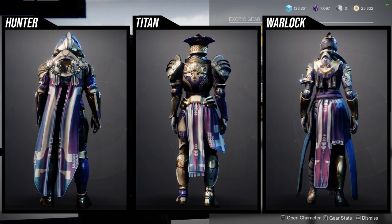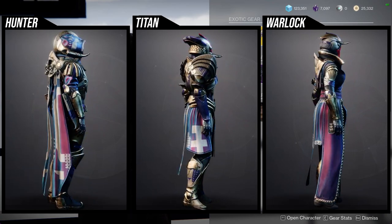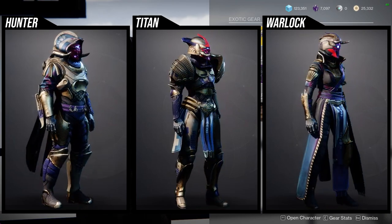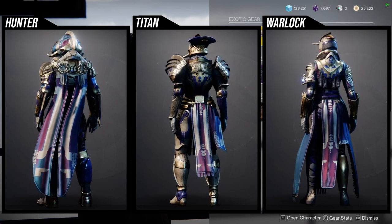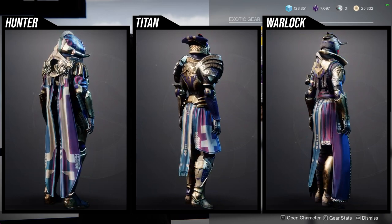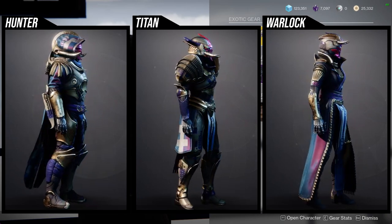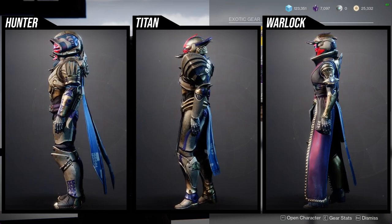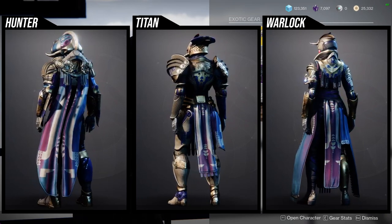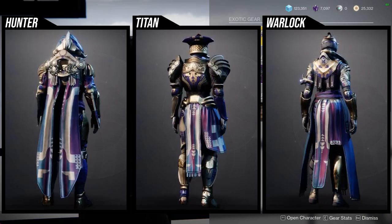The Titan mark is definitely worth picking up — ignore everything else I said, just get the mark because it's one of the best in the game for a warrior look. I'd also recommend the helmets since they're very unique and can work in really cool sets. For Hunters and Warlocks, I'd use them for oni or Japanese-style sets. For Titans, the tusks make it feel less oni, but I could see someone pulling it off.